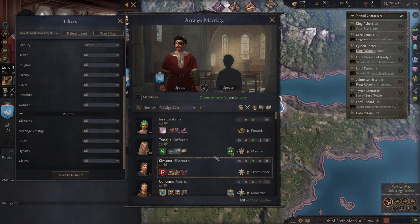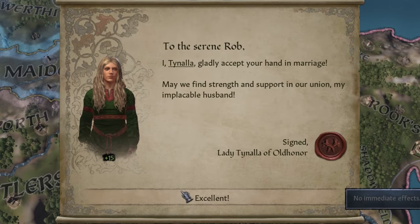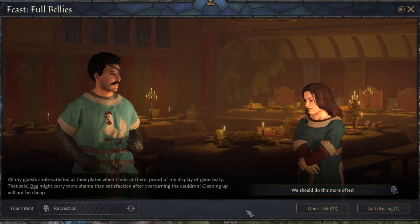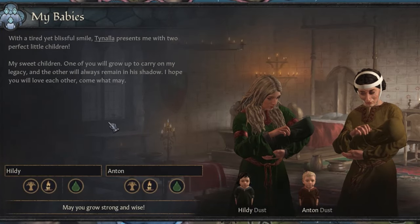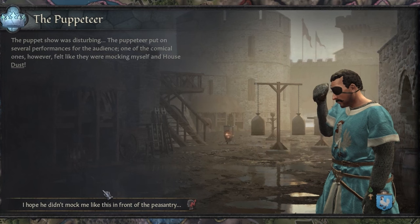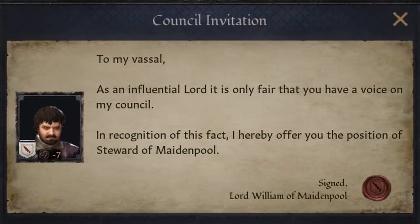Obviously, the first order of business for a new lord was to find a respectable bride suitable for his new station, and he quickly settled upon Tenala Kafernan. Once the two officially tied the knot, the new couple would celebrate with a lavish feast, where Robb was able to get to know some of his new subjects and fellow vassals. The marriage with Tenala quickly proved to be fruitful, as it didn't take long for her to give birth to a pair of twins, including a son, Anton, who would serve as Robb's heir. Not long after this, Robb's mercantile skills were officially recognized as his liege, William, the Lord of Maidenpool, named him as his steward.